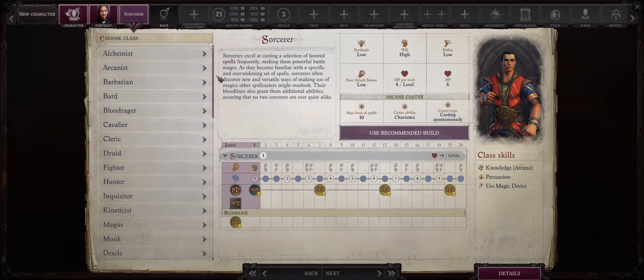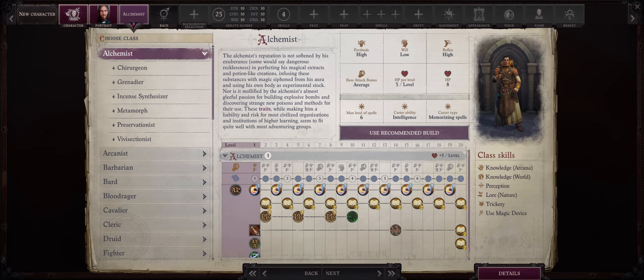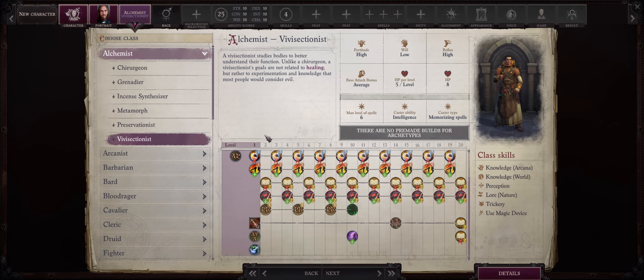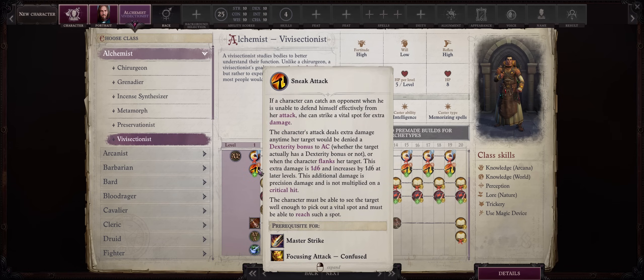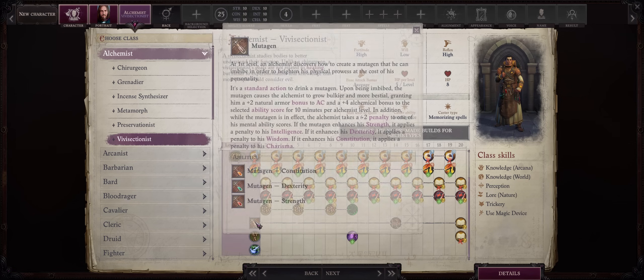With that out of the way, let's now focus on what the best multiclassing options are. We are starting with one of the best dipping or multiclassing options: Alchemist and the classic Vivisectionist. For just one level, you'll have one dice of sneak attack, but most importantly access to the highly overpowered Mutagen ability.